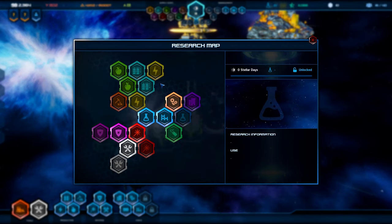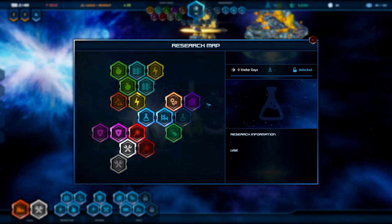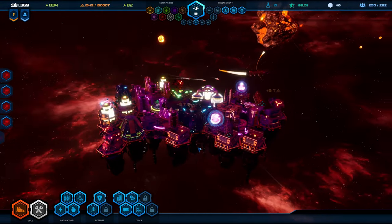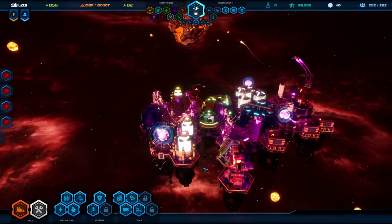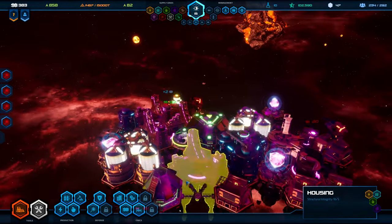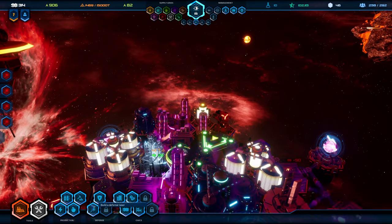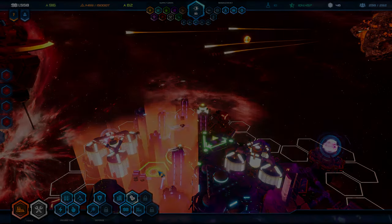To make matters worse and the gameplay harder, as you research more technologies you will get access to the ability to upgrade buildings when you have 3 and later even 9 of them all bunched up tightly together. These clusters require perfect placement and a lot of space, so once your starport area becomes riddled with leftover buildings it gets harder and harder to find suitable spots for these gigantic upgraded buildings — though the upside is they give a much larger range of service to other buildings.